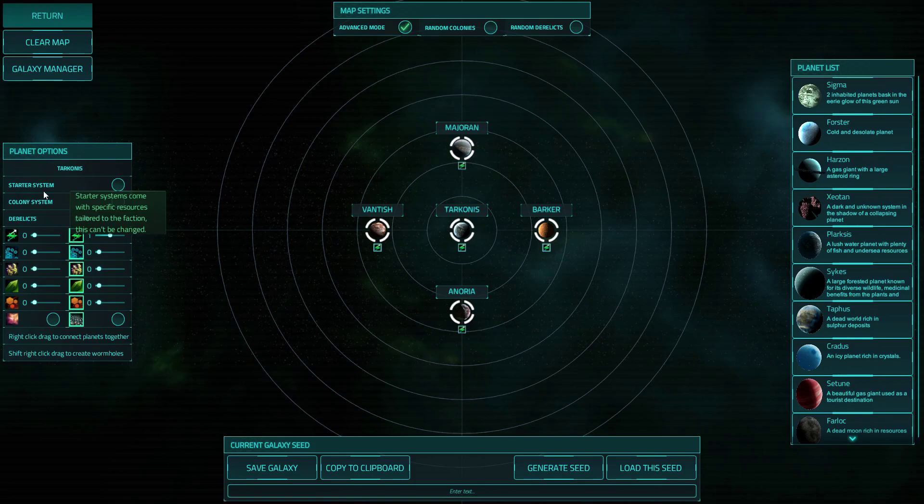And there you go — you can see all the nice new options. We can click on a system, make it a starter system, or make it a colony system, meaning you'll have a command outpost in it. You can add up to two derelicts per system, and you can add small and large asteroids of each resource type.